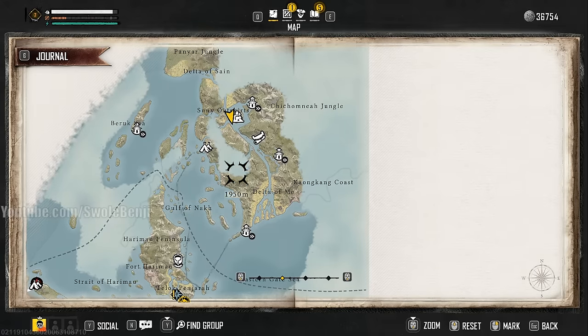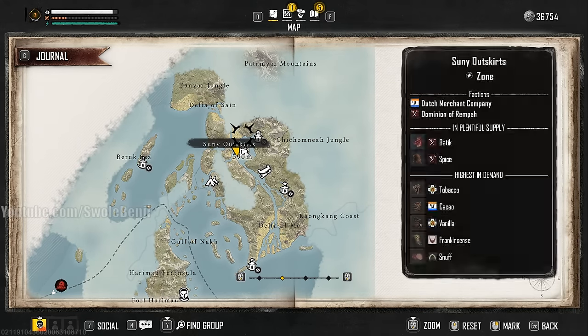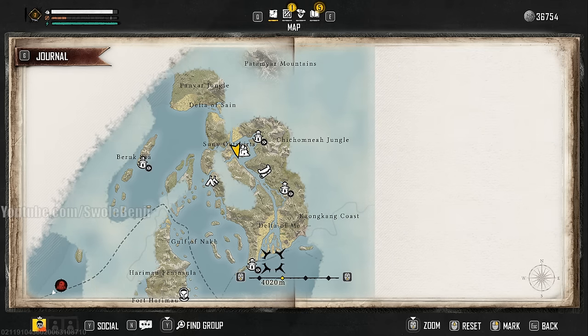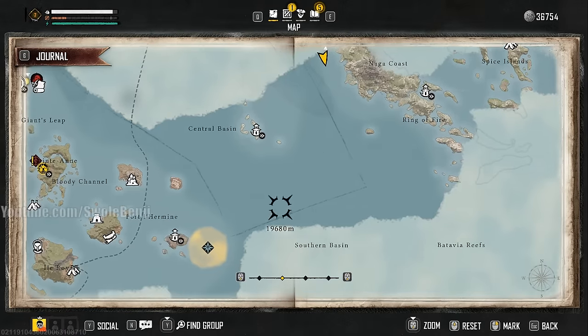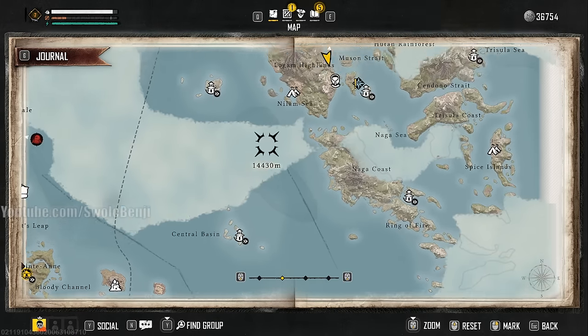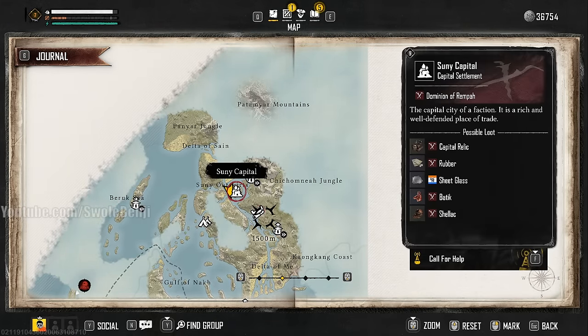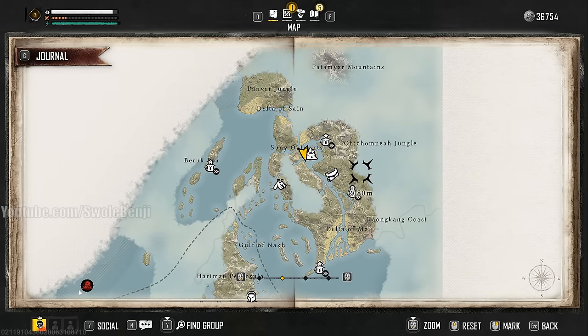All the way up at the very top of the map, if I hover my mouse over here, you'll see that the highest in demand is vanilla. That means these guys will pay way more money if I sell them vanilla than normal. So you'd think, why not just buy out all the vanilla down here, travel all the way up to the top, and sell it for profit? You'd think that would be profitable, but it's not — and I'm going to show you why.